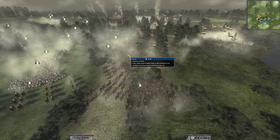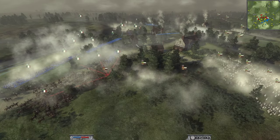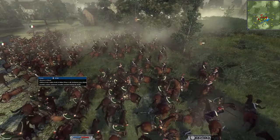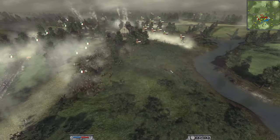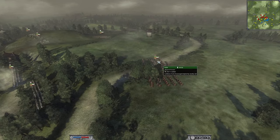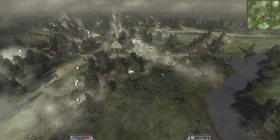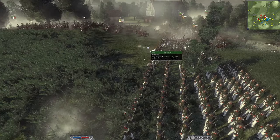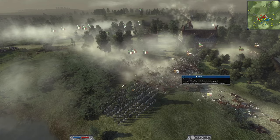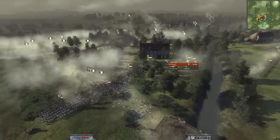I was moving my infantry up into position and my cannons were down here — I was very worried they might get smashed. The great cavalry fight kicks off with the Chasseurs à Cheval firing into the enemy. We were starting to win the cavalry engagement, but he had three cavalry units across the other side too, so we had to be careful. Then chaos breaks out on the right flank.